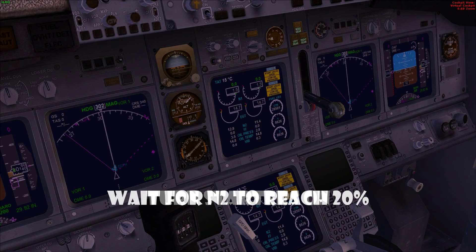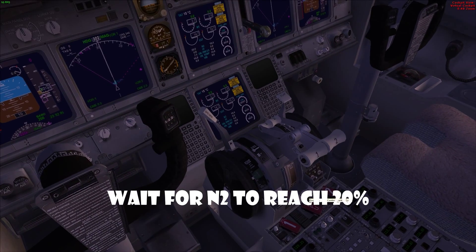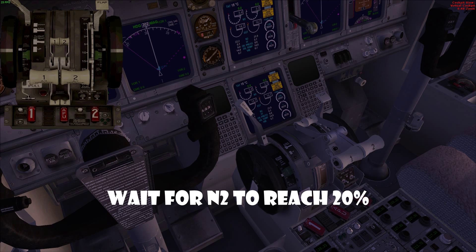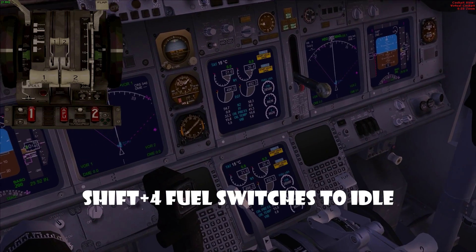Wait for N2 on both sides to reach above 20 — it's above 20 that's when you can flick these up. You can't do it in the virtual cockpit; you need to press Shift+4 and then click them on here. Once they're both above N2, boom boom, there's your engines starting up.